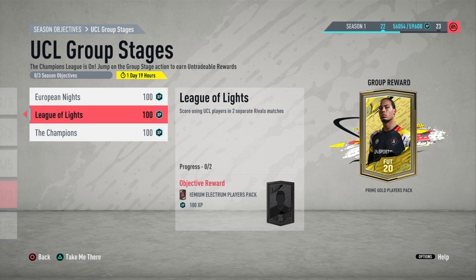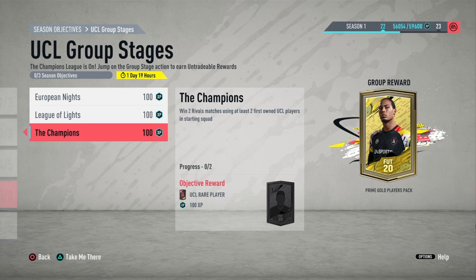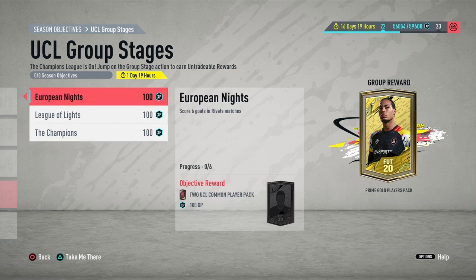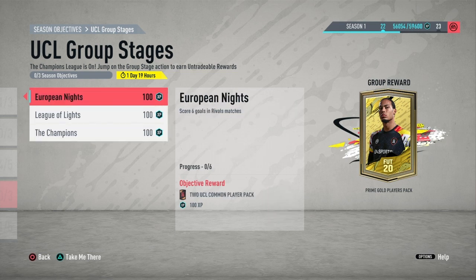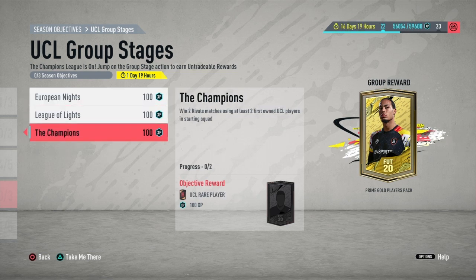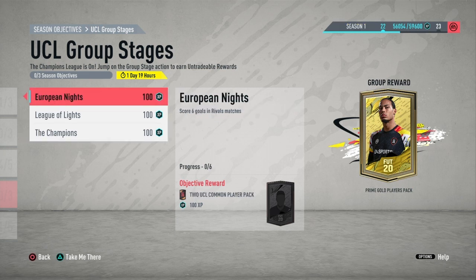The UCL players it's referring to are the ones you get from the first objective — the UCL Common Player Pack. Then the final objective is called The Champions. In this one you will receive a UCL Rare Player along with 100 XP, and it requires you to win two rival matches using at least two first-owned UCL players in your starting squad. So to get those first-owned UCL players, just complete the European Knights objective first.